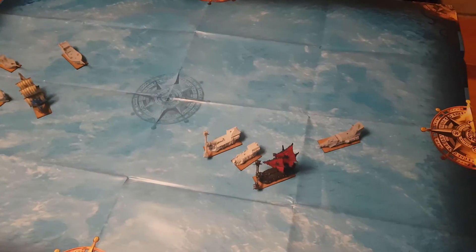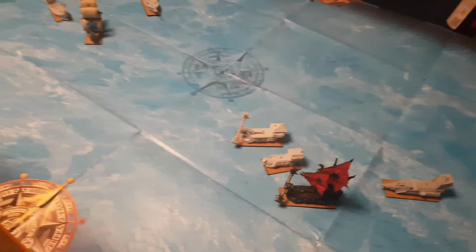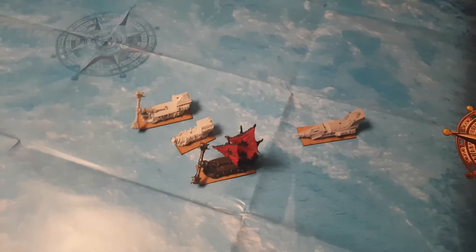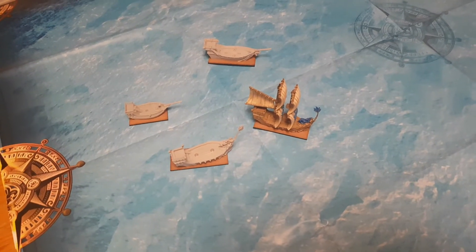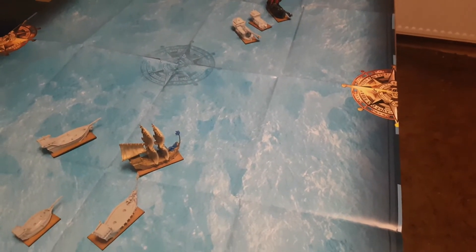Here we see the state of the seas at the end of turn one. The orc ships have broken to the west to try and take advantage of the wind and have also broken formation, because apparently staying the same distance apart is impossible for them. The Baselians, however, have transferred from line of rest to the diamond formation and are also turning slightly to the west to meet the orcs head on.